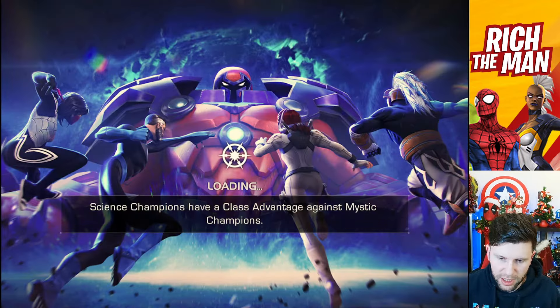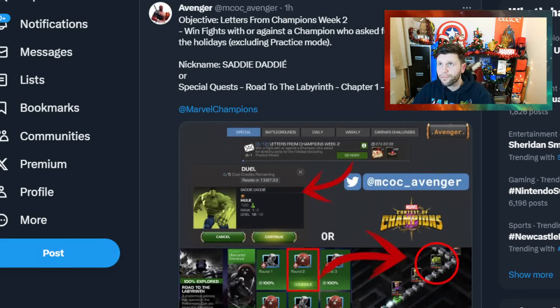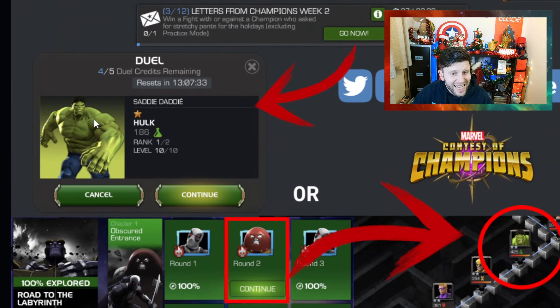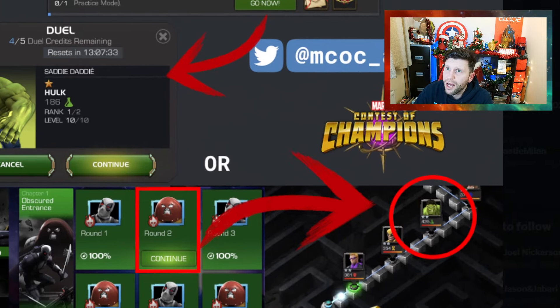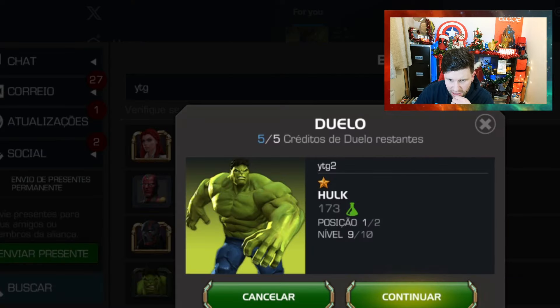That's my top tip for this, though you can go for other options. Shout out to MCC Avenger — we've got that option. Shout out to Saddy Daddy for fighting a one-star Hulk. Also, round two of Rota Labyrinth has a Hulk right there as an option. I think Misty K had something too — shout out to those people and YTG2.